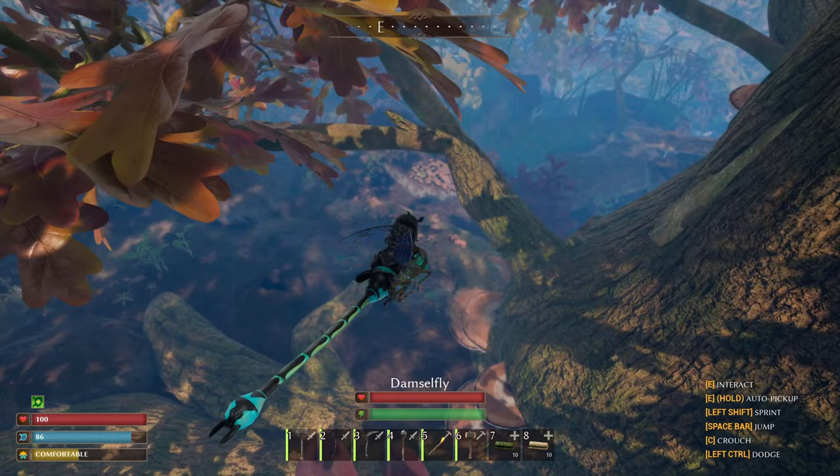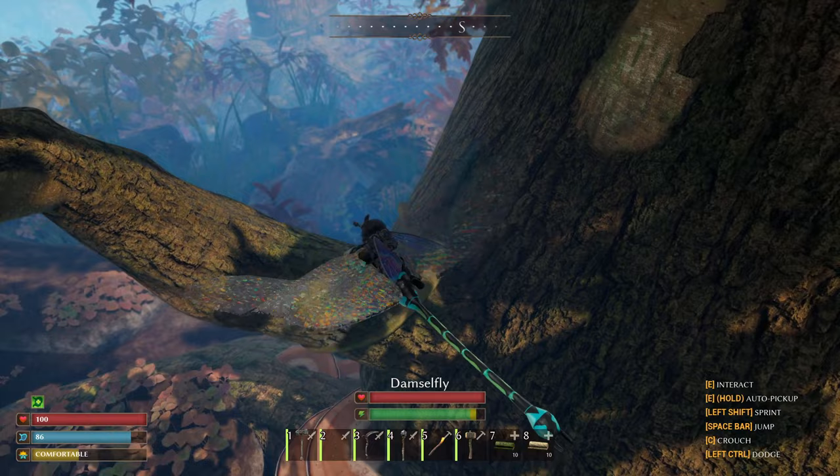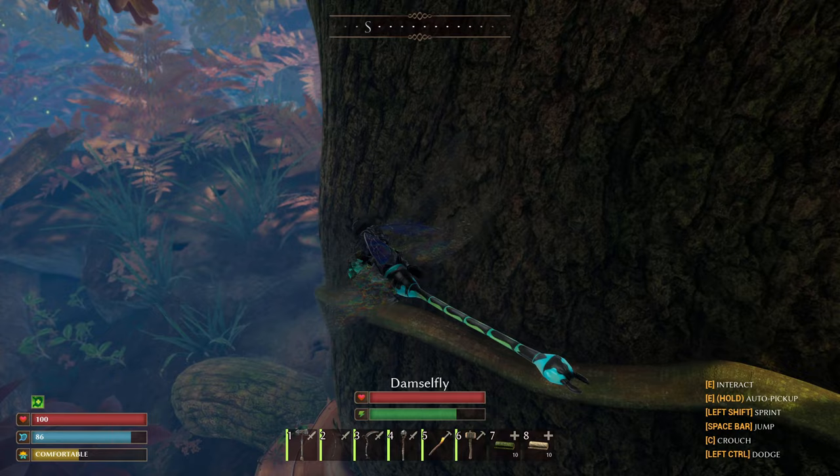Once you stop ascending, it will slowly glide downwards. And after a short moment, stamina will start to recover. This means you can ascend again, then glide, then ascend, then glide — even though you will drop down as stamina usage is higher than the stamina regain.